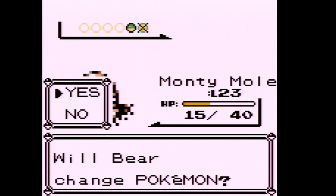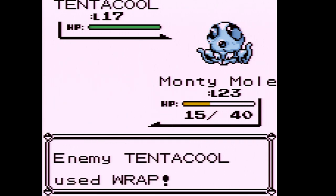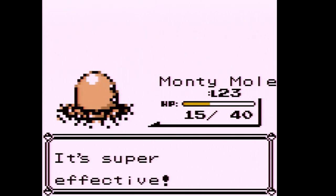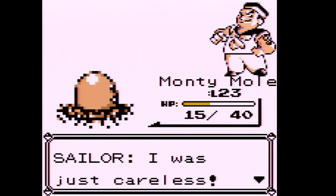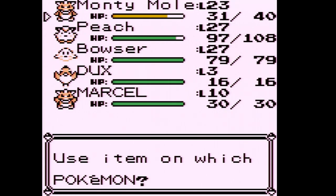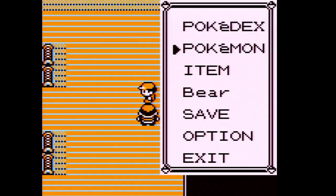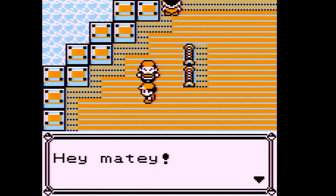We're level 23 — three more levels until evolution. Tentacool is going to be weak to Dig. I'm mainly focusing on getting Monty Mole to evolve, and it'll also be strong at the next gym. Look at how low Diglett's HP is compared to our other two Pokémon — about 40 HP versus 100.